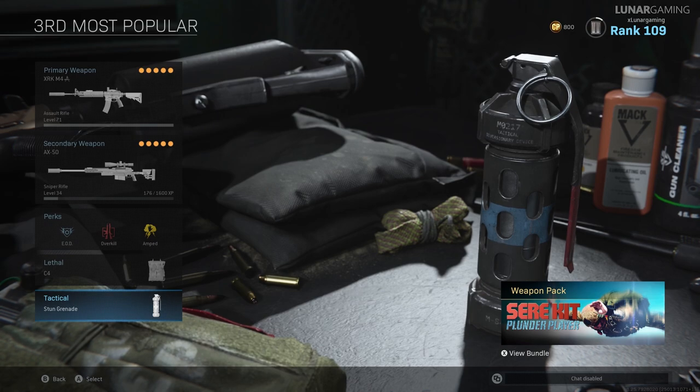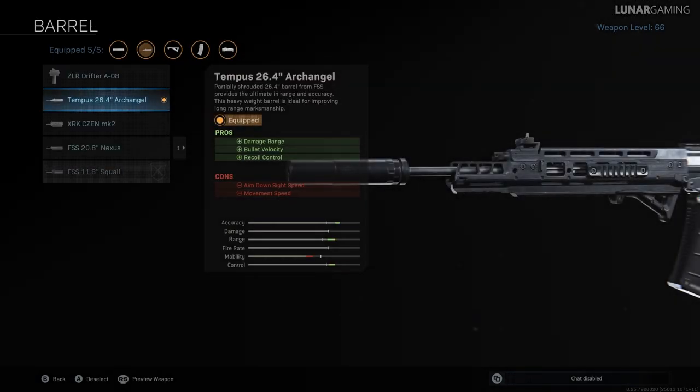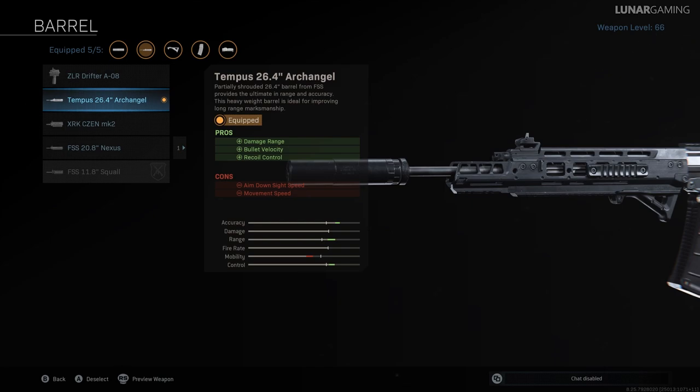The second most popular build this week is the Grau 556 and the MP5. For the Grau, 4 attachments we have seen previously — the monolithic suppressor, TAC laser, commando foregrip and the 60 round mag. The only new attachment is to the barrel: we have the Tempest 26.4 inch Archangel. This will improve your damage range, bullet velocity and recoil control while increasing the time it takes to aim down sights, and there will be a penalty to your movement speed as well.